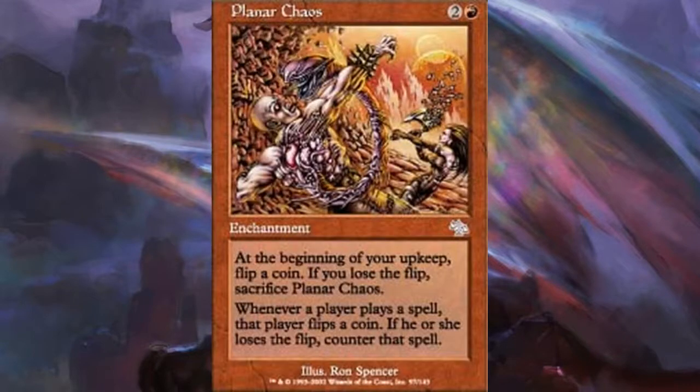Next we have Planar Chaos — a three-mana red enchantment. Each of your upkeeps you have to flip a coin or sacrifice it, which is a downside. But the cool part: each time a player casts a spell they flip a coin, and if they lose the flip the spell gets countered. In a huge multiplayer game, this is one of the most fun cards you can play — everyone scrambles for a coin. People will be frustrated having their spells countered. It's a hilarious card. In red, having that kind of counterspell effect via coin flip is very chaotic and worth considering for a chaotic red deck.